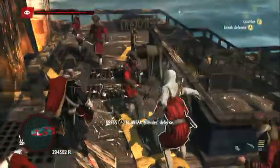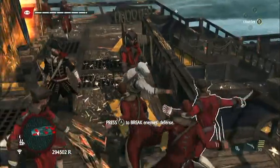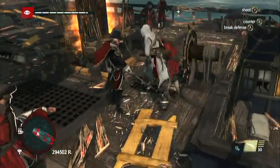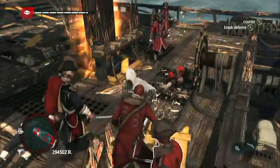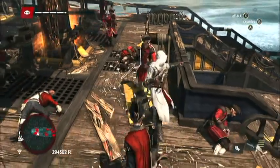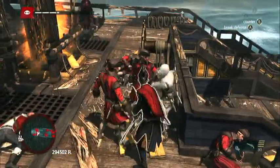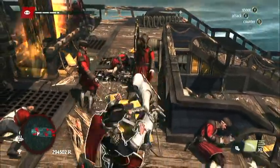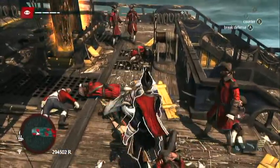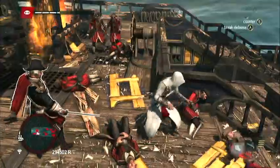I like fighting unarmed because the counter kills are much faster. That's one thing I don't like about all the new games — all of the different counter kill combos that they made. They look cool, but they take forever to do in combat, and it just really slows down the flow of the fighting.